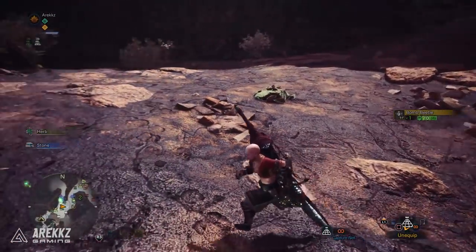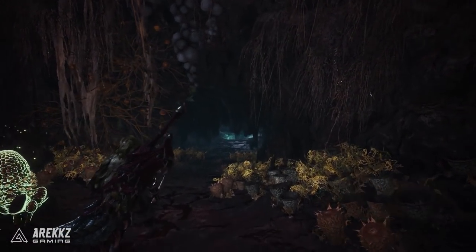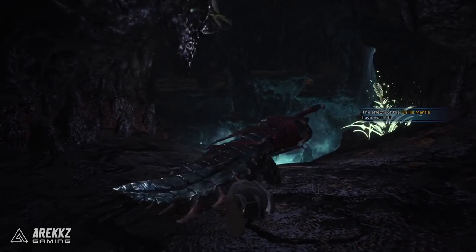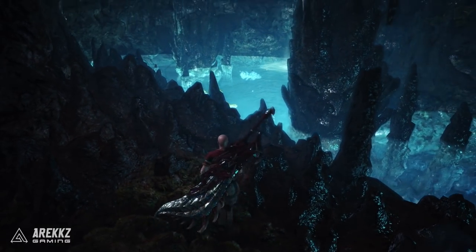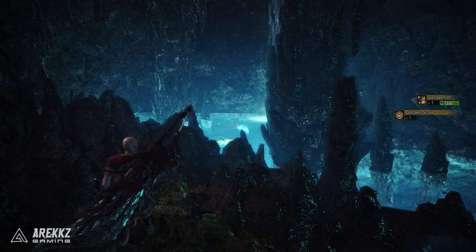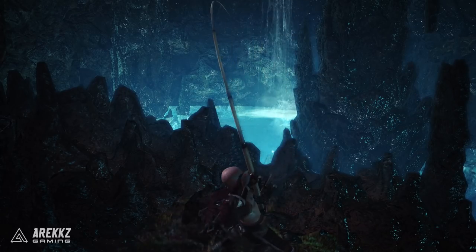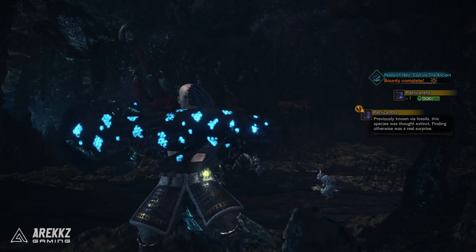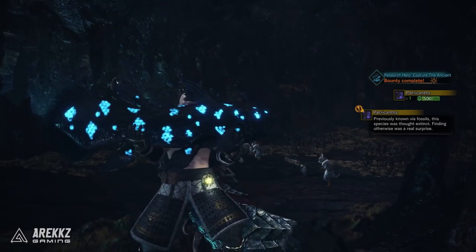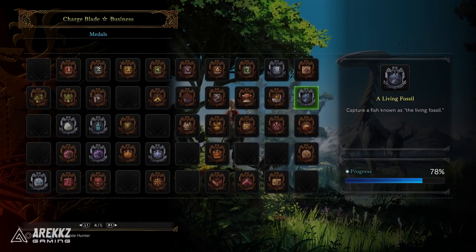I got the quest for the Ancient Fish — the Petricanth — in the Rotten Vale after speaking to the Piscine Researcher. Head down to area 15 through the crawl space, then turn right down to where the Grimalkynes are. Behind that rock formation is a pond, and that is where it can spawn. This is very rare — I had to reload the map many times. It can also spawn in Elder's Recess behind the second base camp near where you caught the Platinum Fish, so you can alternate between these two maps. When you find it, use your fishing rod to catch it and you'll get the Living Fossil trophy.